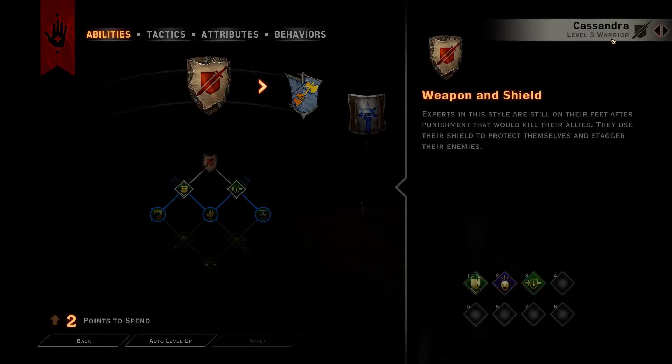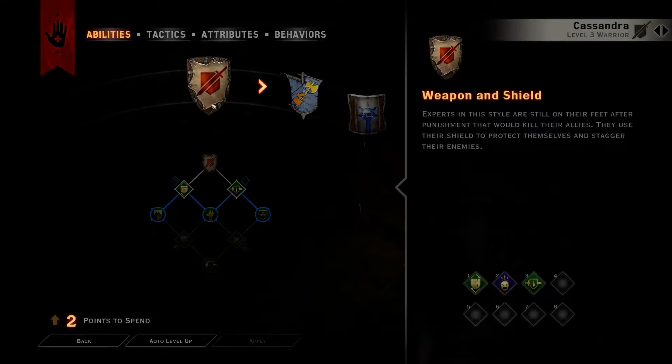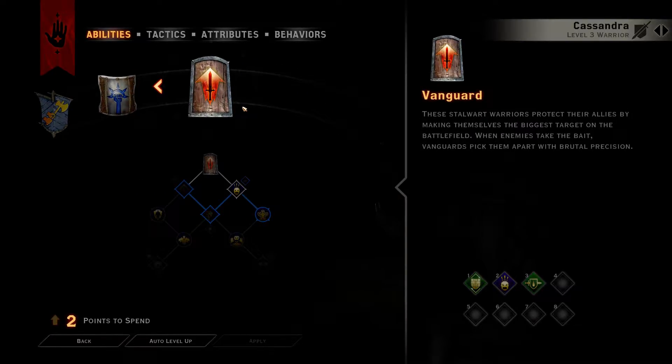Since our main character is DPS, I want Cassandra to be a tank — to aggro enemies and to tank them. So I would like to put points in weapon and shield, probably a lot of them. Not two-handed weapons, probably not battle master, but in vanguard, which seems to be about aggro.